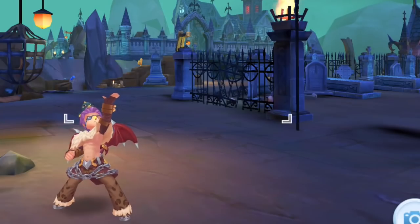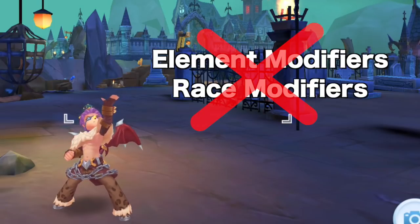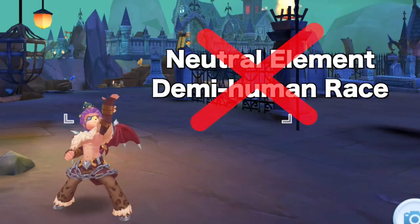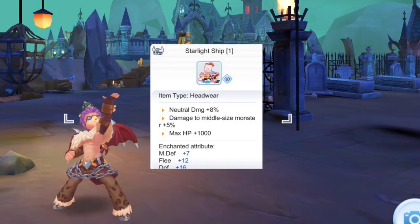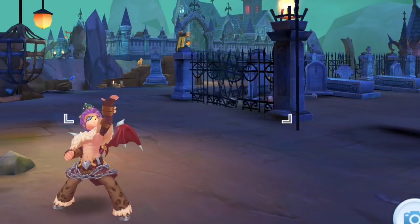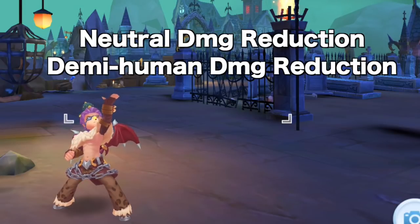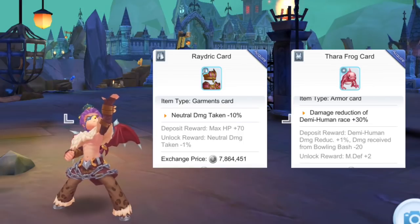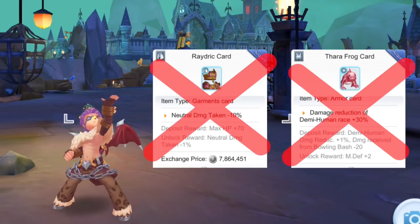The damage of Magic Trap is primarily based on the Shadow Chaser's physical attack and the target's END stat. What makes this skill overpowered is that it is not affected by element and race modifiers — it is of neither neutral element nor demihuman race. Thus, using Starlight Ship or Hydra card won't increase the damage of Magic Trap against other players, and the damage taken from Magic Trap won't be reduced by the enemy's neutral and demihuman damage reduction. Thereby, using Raydric card or Thara Frog card will not be of much help against this skill.